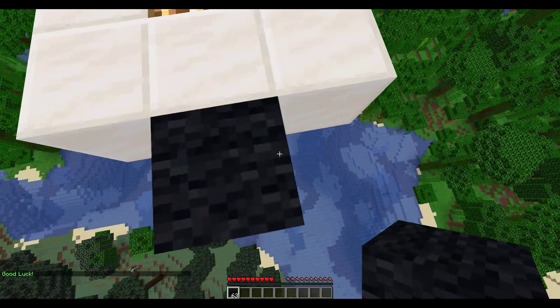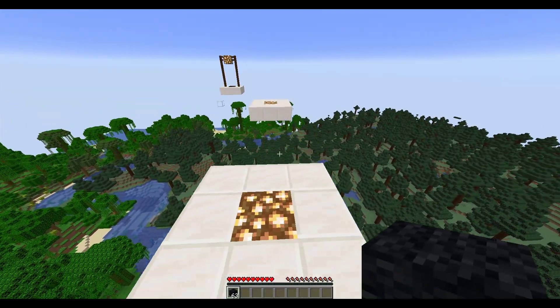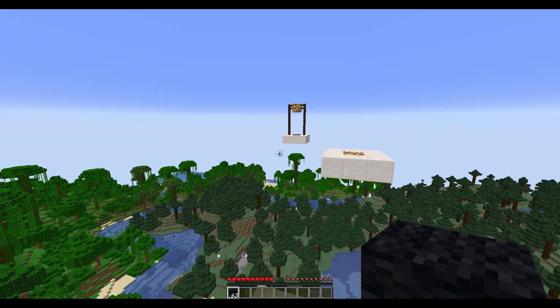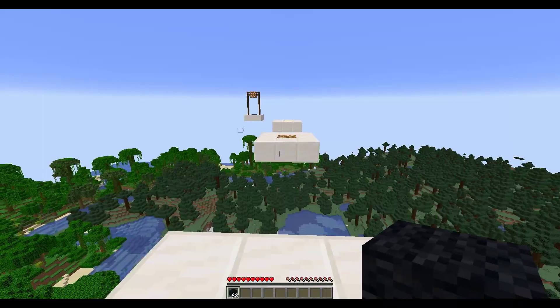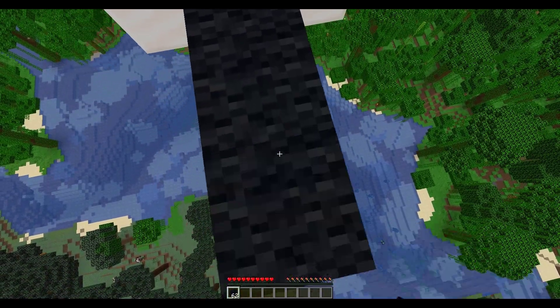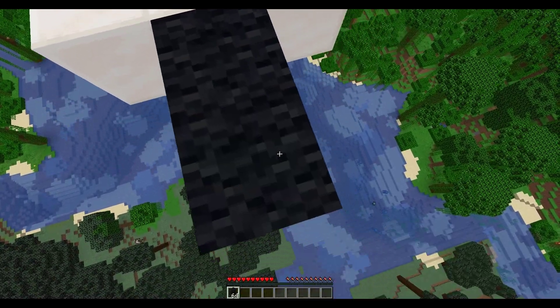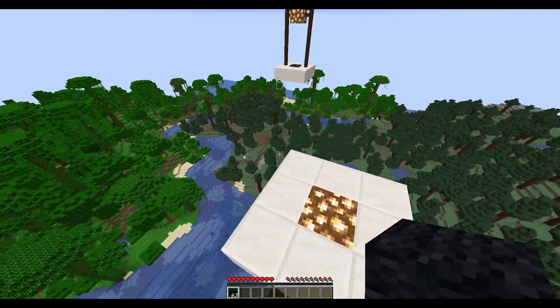It gives us a random block — black wall in this case — to build with. What you need to do is keep building to the next platform until you get to the end. I've set the boundaries with these glass blocks using WorldEdit, so if you fall off it teleports you back to the start point. This is being timed so you can compare times with other players and see who is the best.